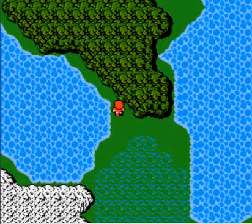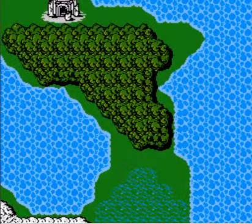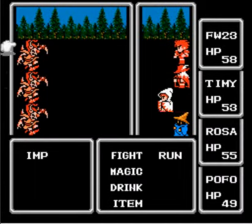Now here's what the game kind of does to be deceitful. This little force here, which I've always called the gun force because it looks like a gun — this force has much stronger enemies than the area to the south. So it's actually possible to get a lot more experience points before going anywhere. You will encounter imps as well, just like you normally do.